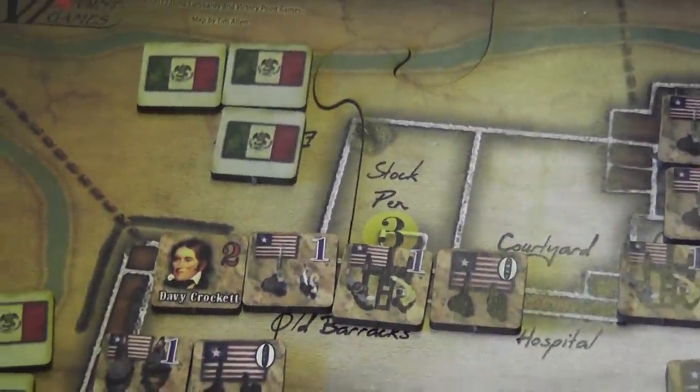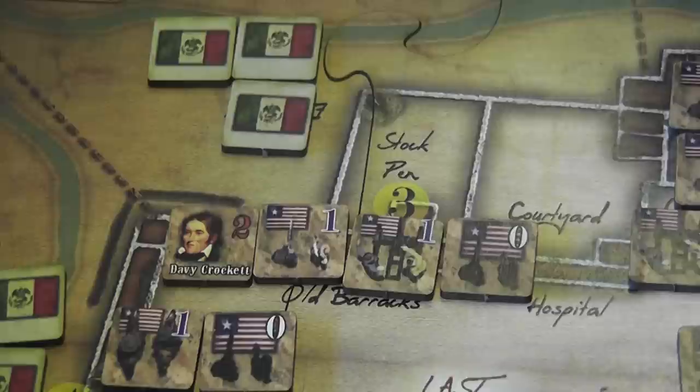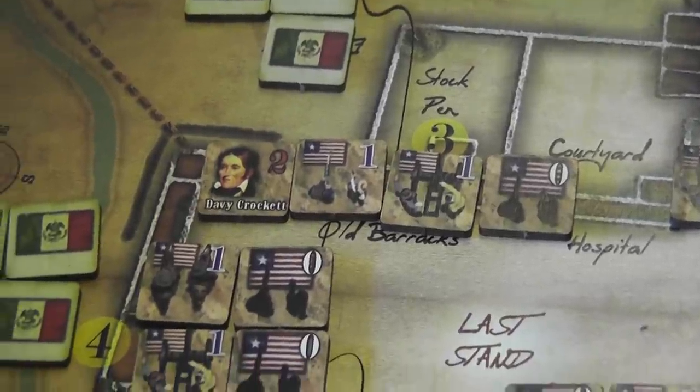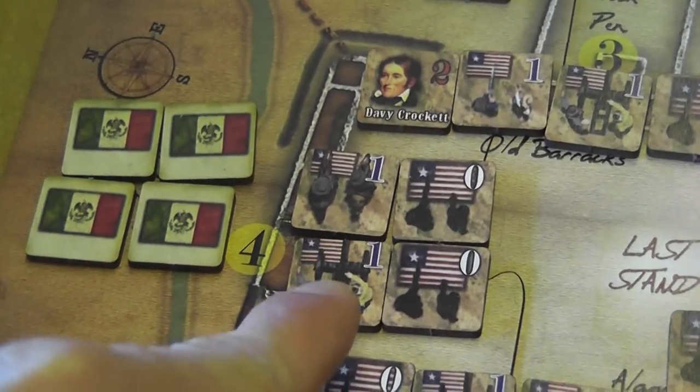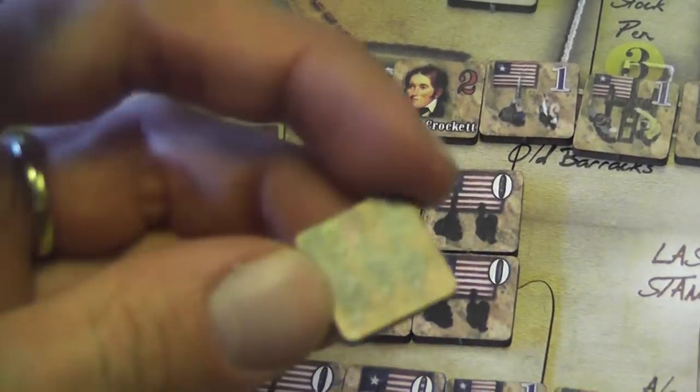Mexican units can have a value from zero to one, but the vast majority has a value of one. Here we have one point of strength from our cannon, and we eliminate this unit here.